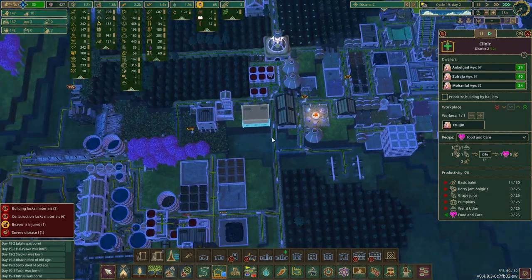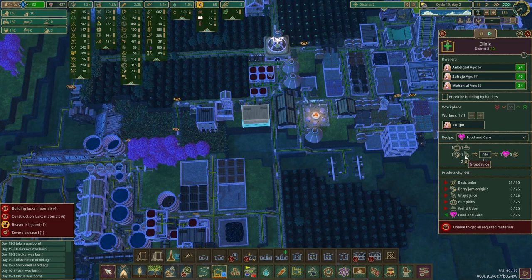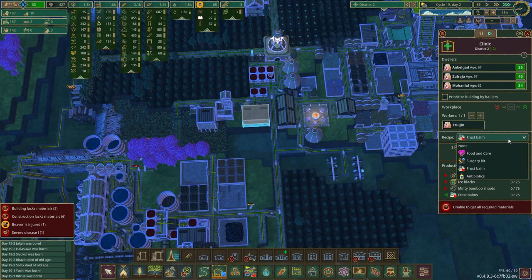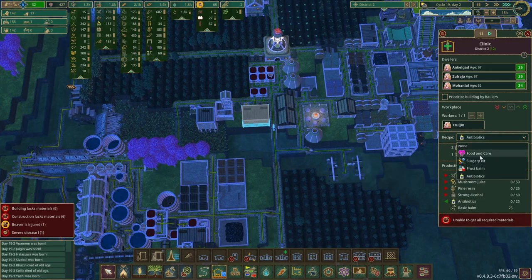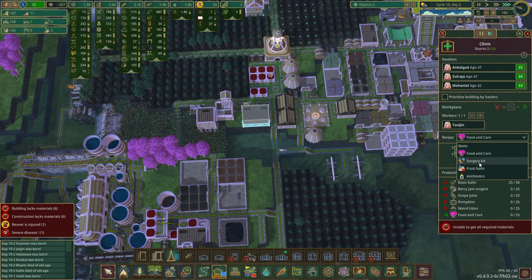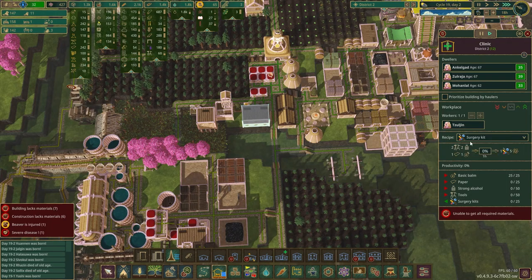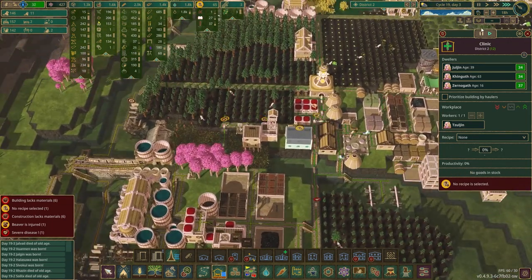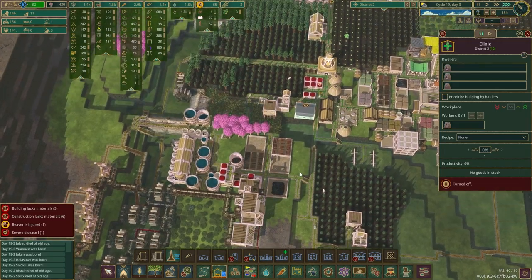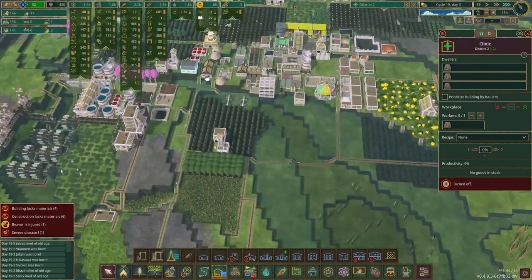Basic balm - I do have basic balm. Can't do food care, I do not have grape juice. Could do surgery kit - no, can't do surgery kit. I lack all of these materials. Don't have strong alcohol. I guess that building just doesn't exist, and this person with severe disease - that'll just go away when you die.